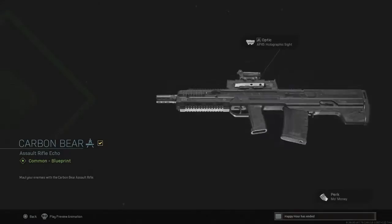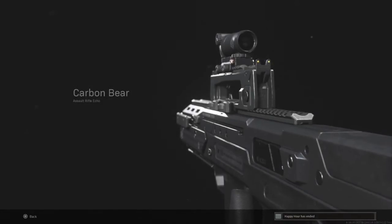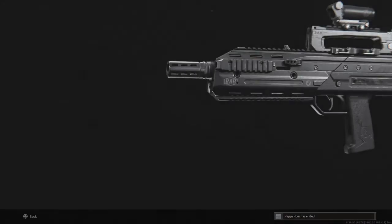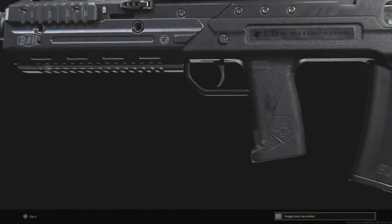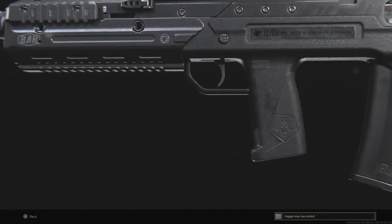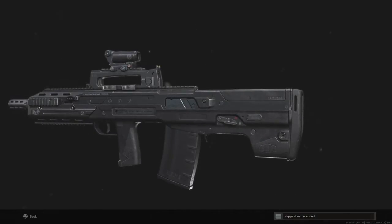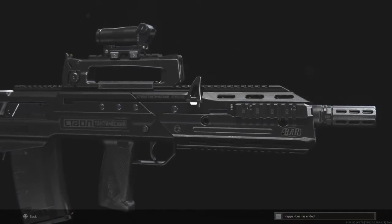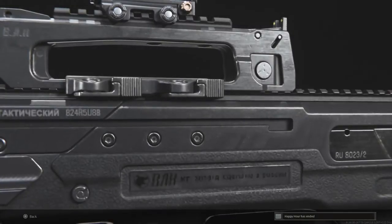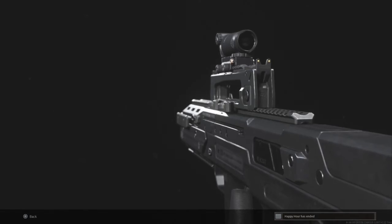And that's how you unlock the Carbon Bear blueprint. I'll let you guys see the 3D animation for it. That pretty much sums up the video. If you have any questions, please let me know in the comments below. If you're stuck on a specific mission you're not able to complete, I can give you some more tips and tricks or show you where to go. I've put a few gameplay clips for you guys to enjoy — some kills and wins. Until next time, take it easy, have fun, and see ya.